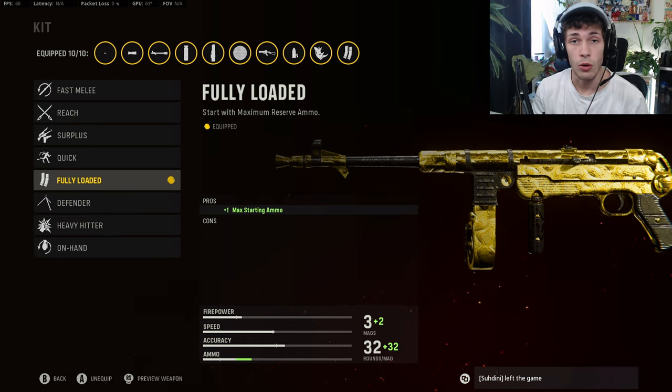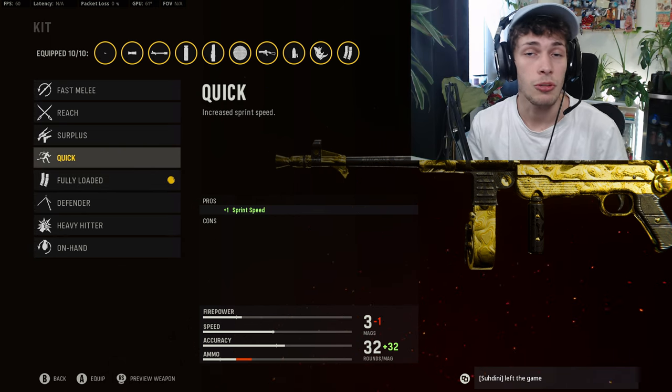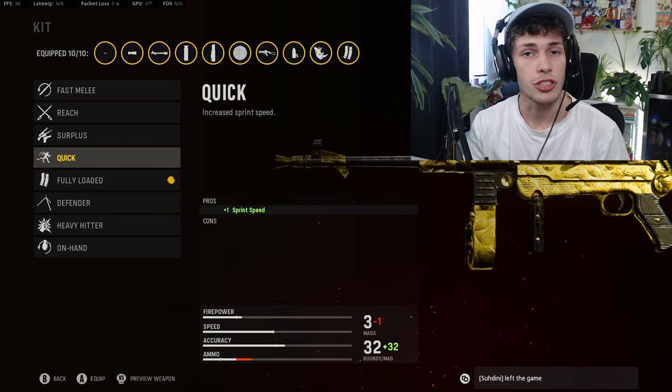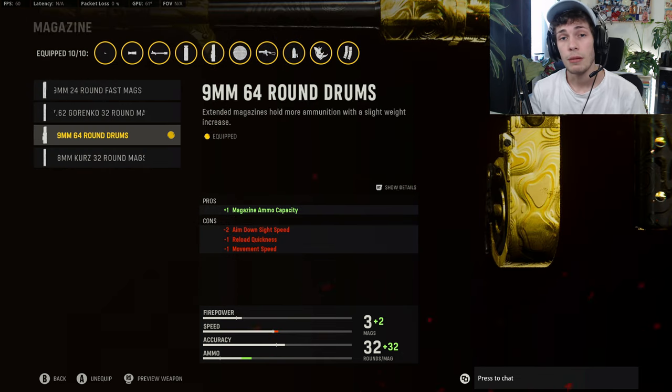For the kit, if you're trying to go on streaks you want to do Fully Loaded just to ensure that you have ammo throughout that whole streak. You can also do Quick — it's just going to increase that sprint movement speed, allowing you to be a little bit more aggressive. Typically for Search and Destroy I'll do Quick, and for respawn modes I'll do Fully Loaded. On the rear grip, to also increase mobility, you want to do the Fabric Grip.